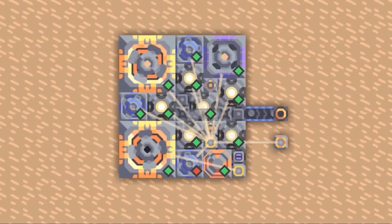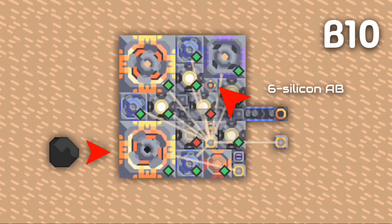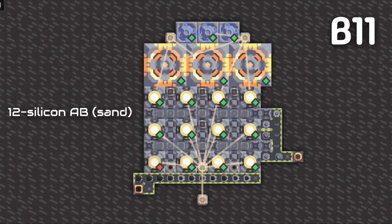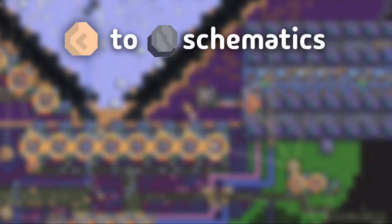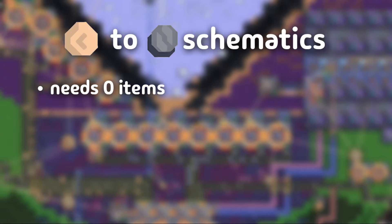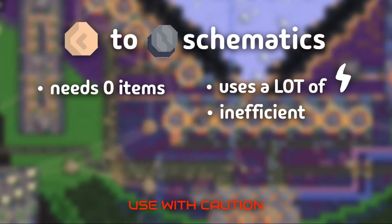Here's a smaller and very compact 6-silicon design, but it uses some unloaders. Lastly is this big design that produces two full belts of silicon. Not 100% efficiency. Now we proceed to the sand to silicon schematics, which literally need nothing, but they are incredibly hungry on power and very inefficient. Please utilize this with caution.